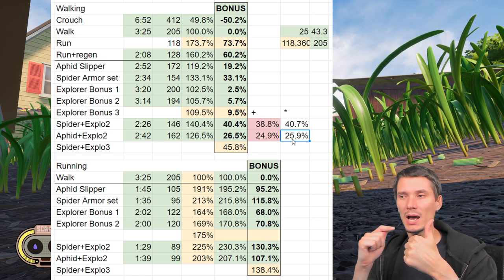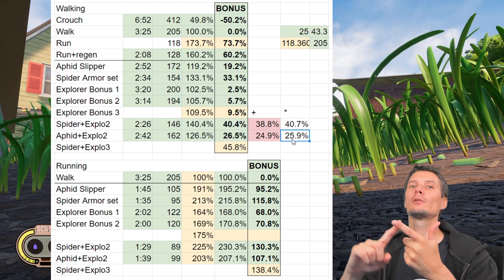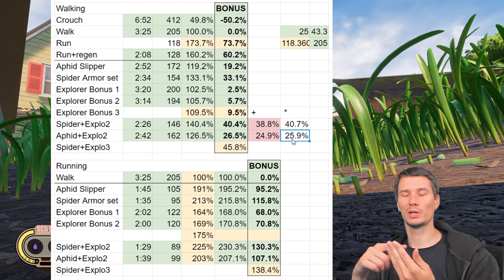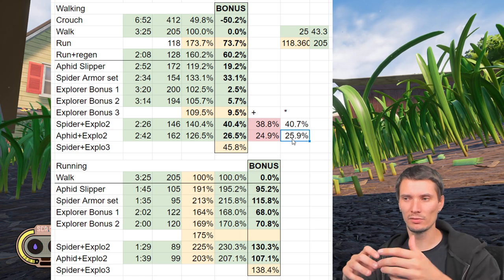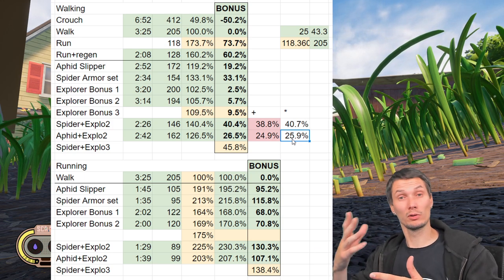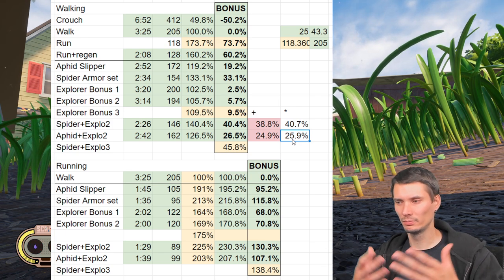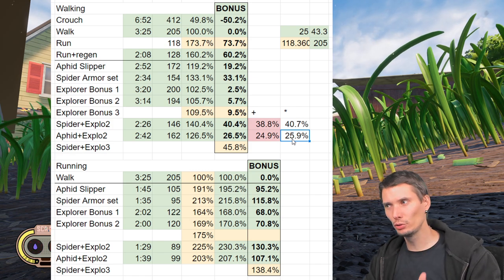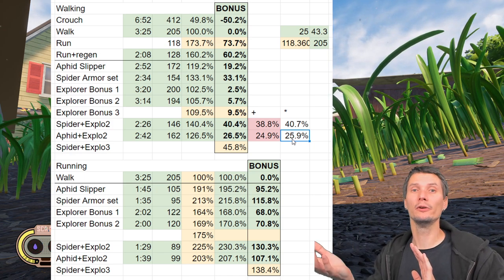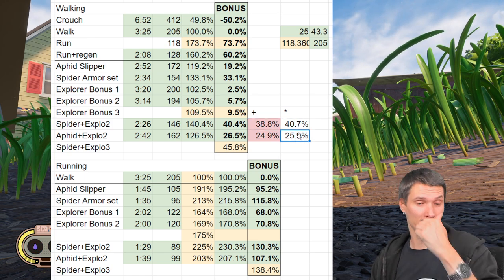My guess is speed is calculated the same way, stamina is calculated the same way, stamina regeneration is calculated the same way, and damage is calculated the same way. We have a perk that gives maximum stamina and stamina from armor — if we use both, the same logic applies. Stamina regeneration is very hard to calculate because we don't have actual numbers and the timer is too small to measure accurately. But by speed, which we can measure quite accurately, we see yes — it's multiplication.